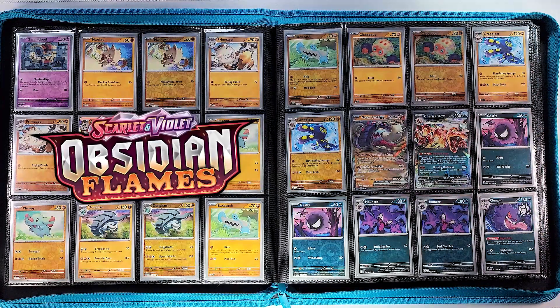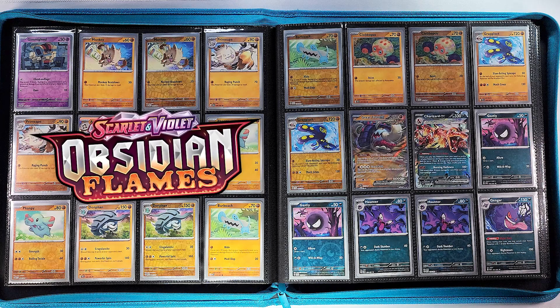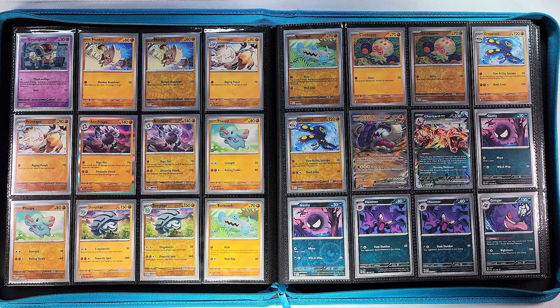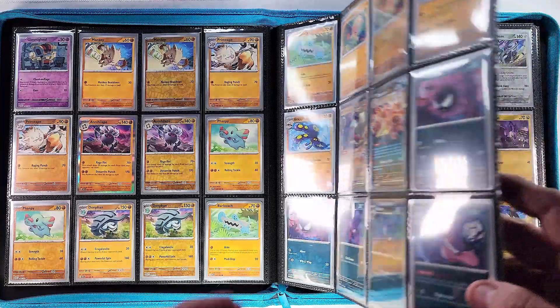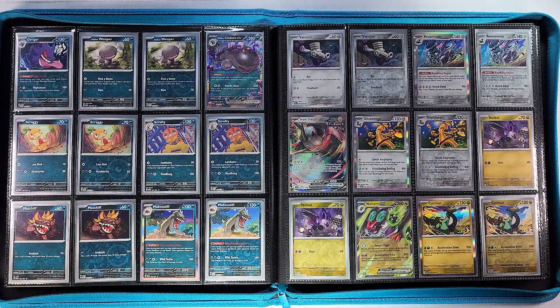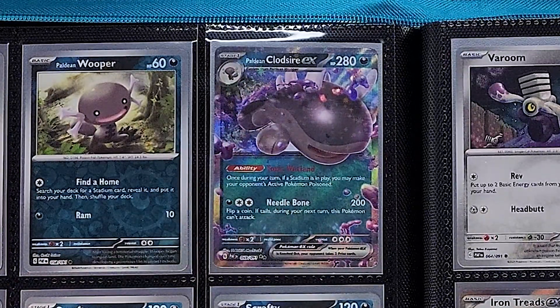The Charizard EX has the exact same artwork, copy and paste, from Obsidian Flames. Charizard starts our dark type Pokémon. Let's go back — did you notice there were like three pages of psychic and like half a page of everything else? This is a psychic type set. Anyway, Gastly, Haunter, and Gengar are right here, pretty cool looking Gengar, and a little bit more dark types — we got the Clodsire EX.